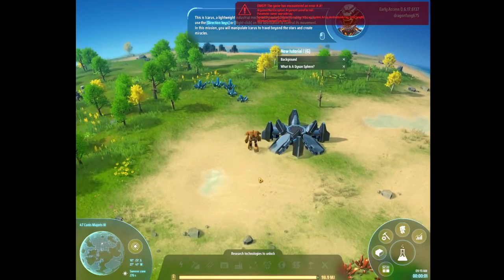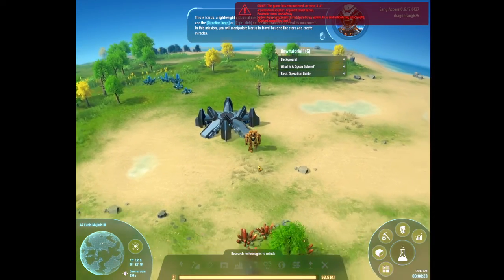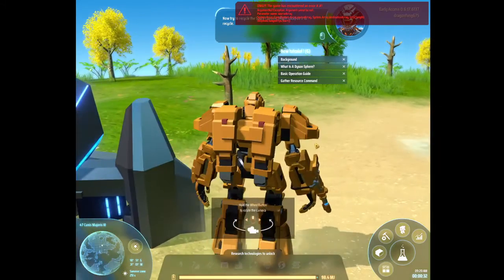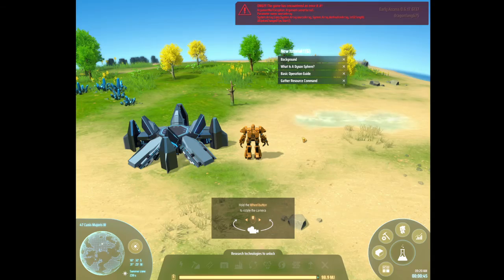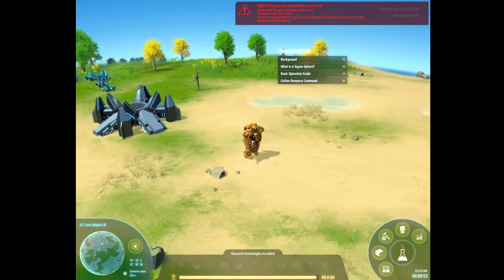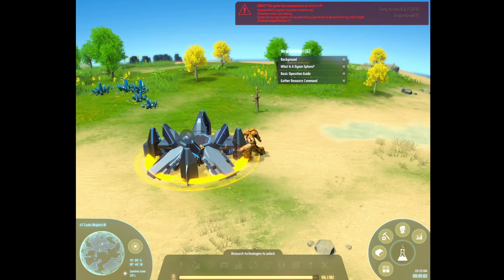So we are technically gods. This is Icarus here — kind of looks like Bumblebee almost. To rotate the camera you have to hold down the mouse button, not the right key. And if you right-click, Icarus will walk there. Let's do this thing — oh, just right-click, okay.